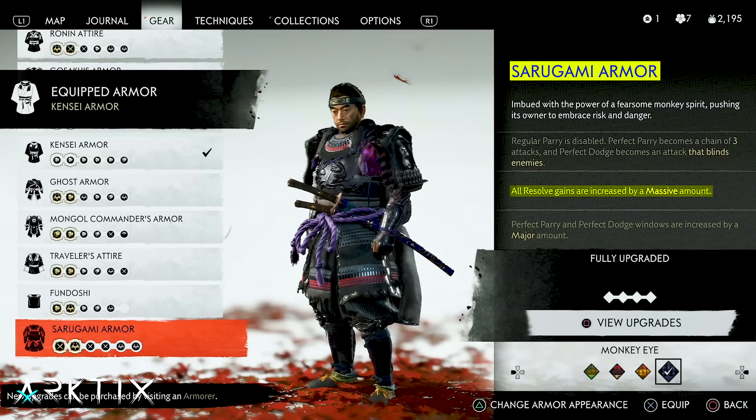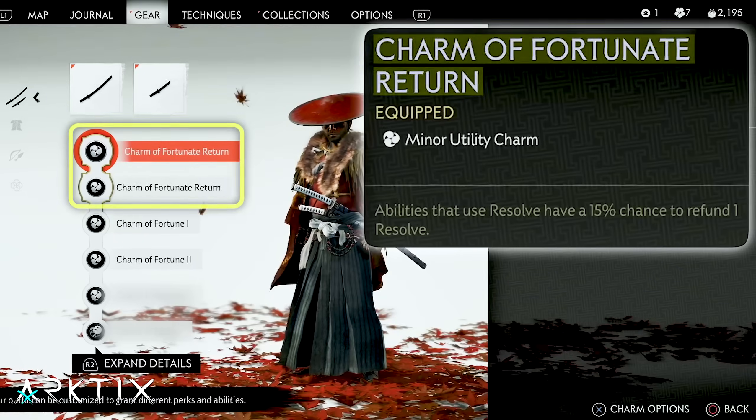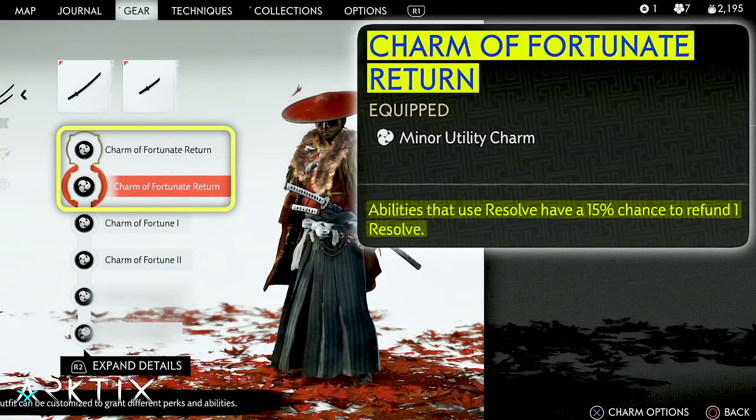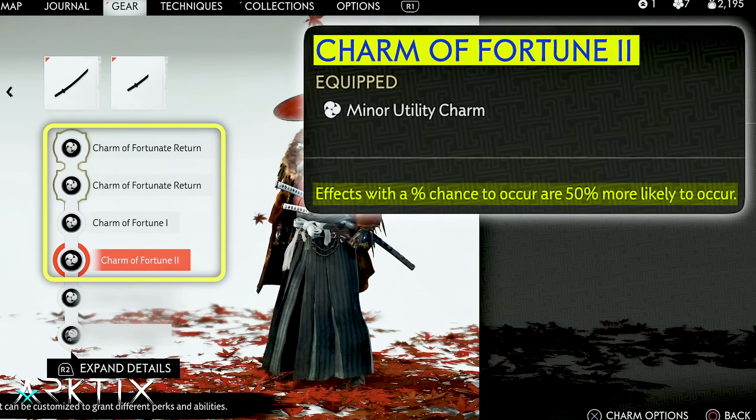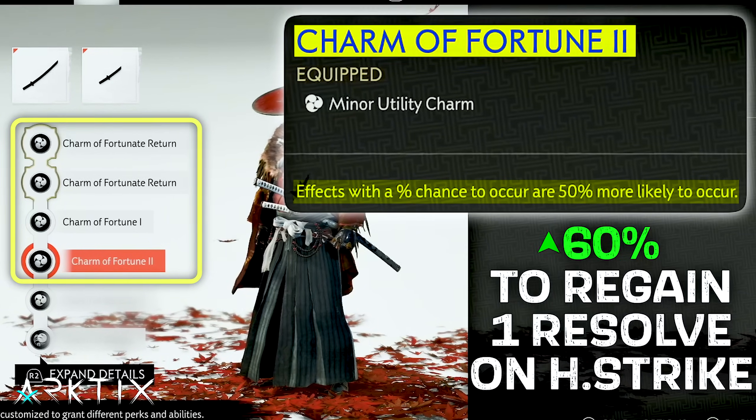To do that, you'll want to start with either the Sarugami or Kensie Armor for their resolve gain perks, then equip the two Charms of Fortunate Return and Fortune. Altogether, these four give us a 60% chance to regain one resolve when spending one to do Heavenly Strike.